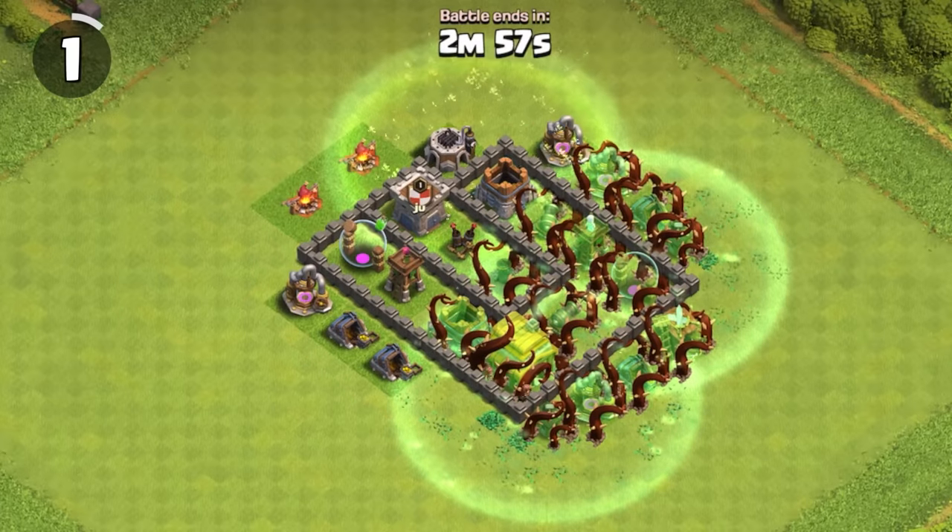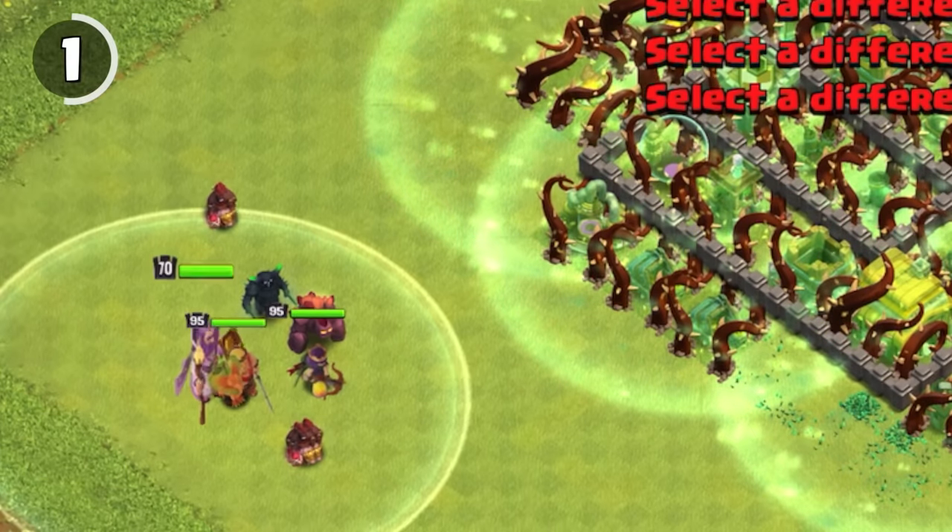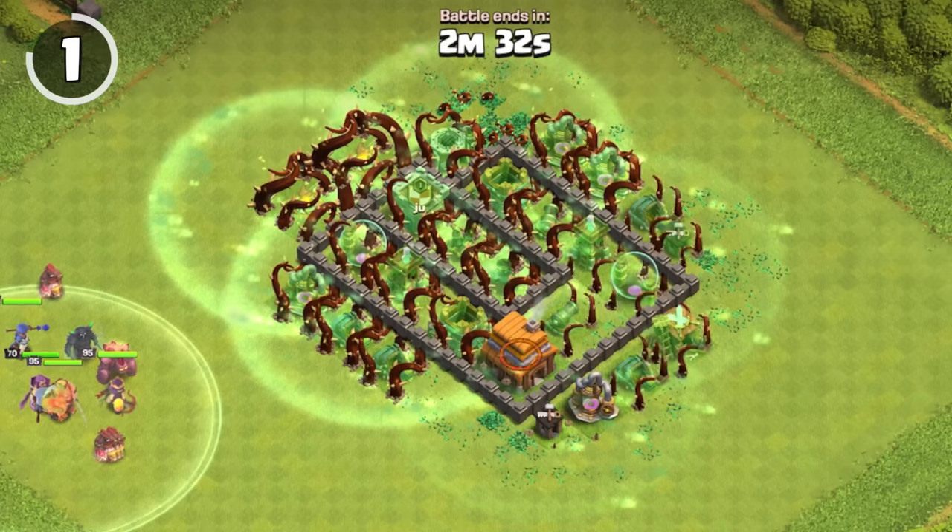If you manage to cover an entire village with Overgrowth spells, when you deploy your army, they will just stand around and do nothing. Then when the spell duration is over, they'll continue to do whatever they're supposed to do.